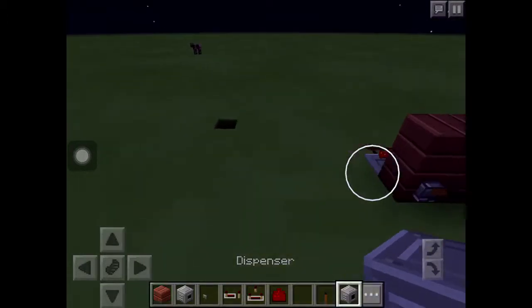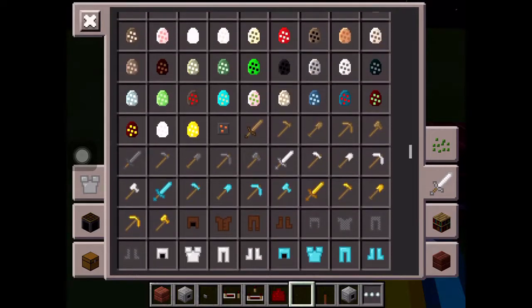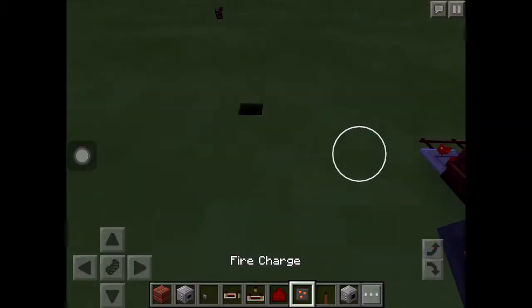You're going to need everything in my inventory and you're going to need whatever you want as bullets. I'm going to use fire charges.